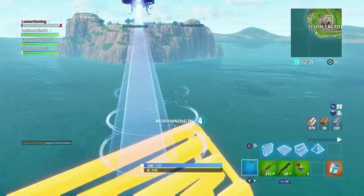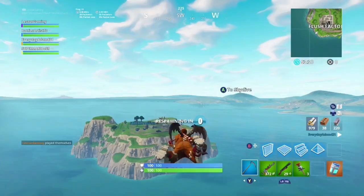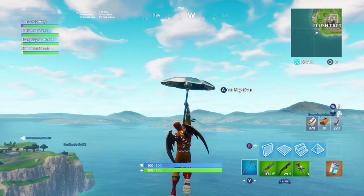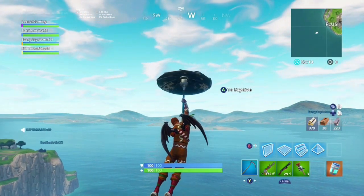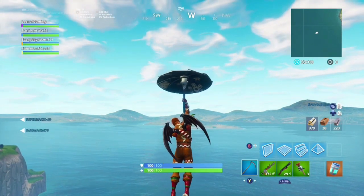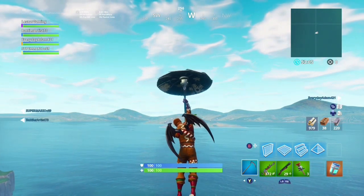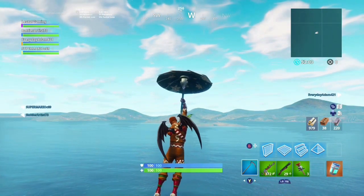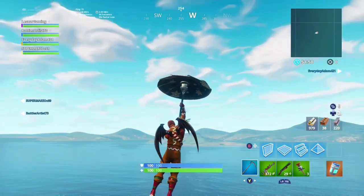What you'll have to do is get loot and then come to Flush Factory, then respawn. As you obviously know, you cannot go on that one island because there's a huge invisible wall barrier that we cannot see. The out-of-texture islands that I'm floating towards is what we're going to be working with.